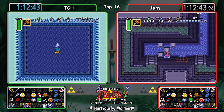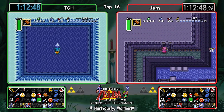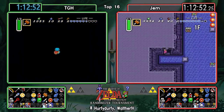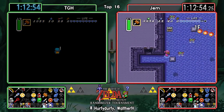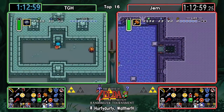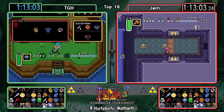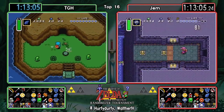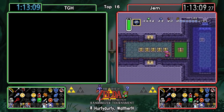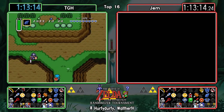This race just has some interesting plot twists. So Gem is done in Swamp Palace, and TGH looks like he's heading into it now.